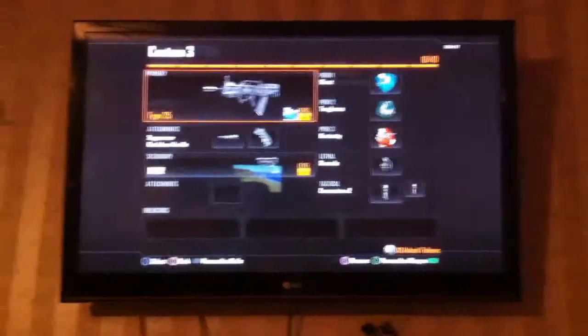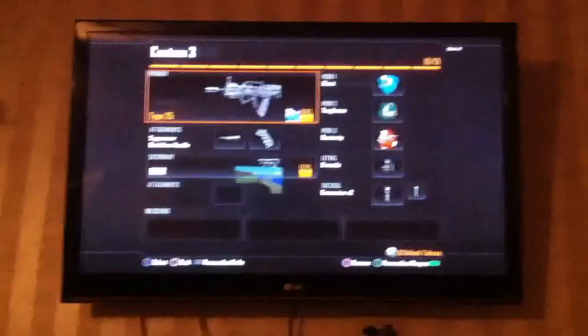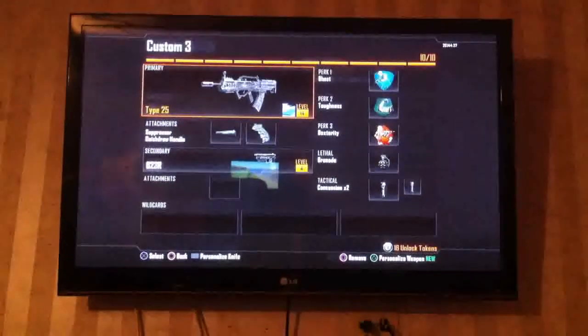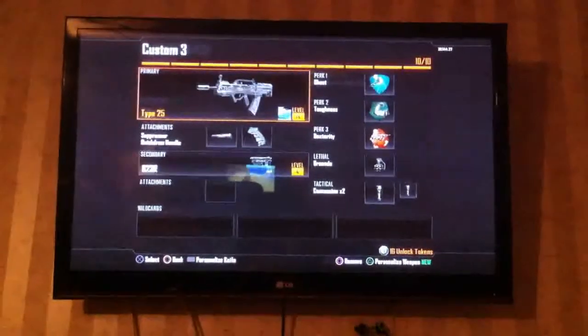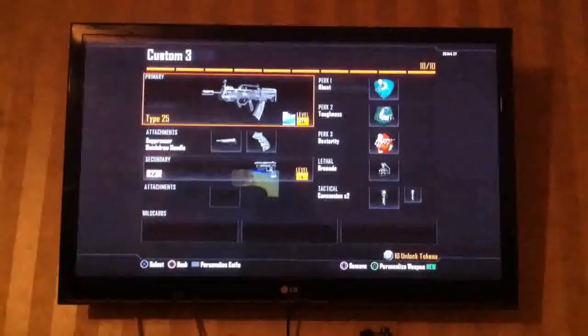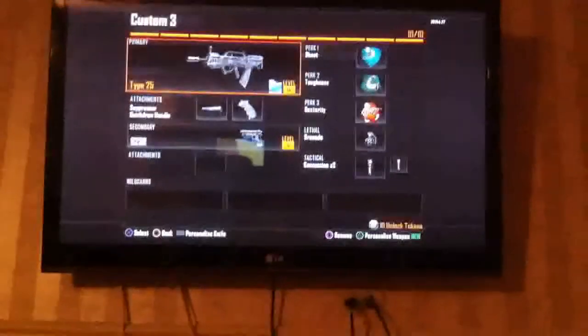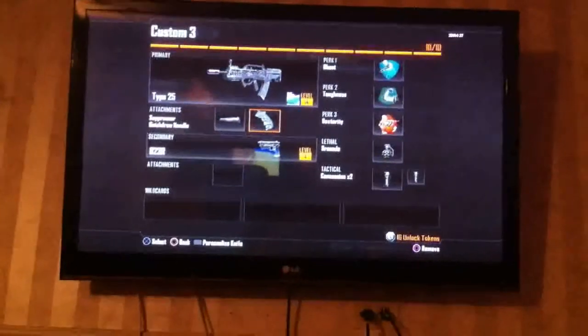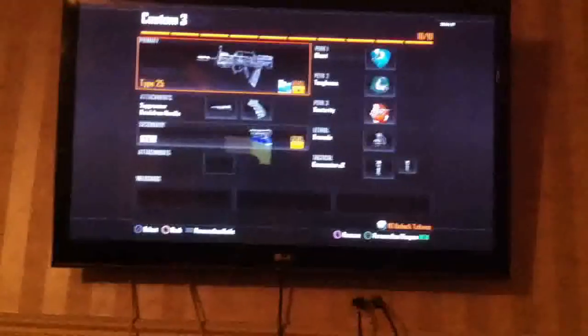If you ask me what is the best assault rifle I have used in this game, I'll go with the Type 25. It's an amazing assault rifle. I run this thing with the suppressor and the quickdraw — don't use a red dot on it.